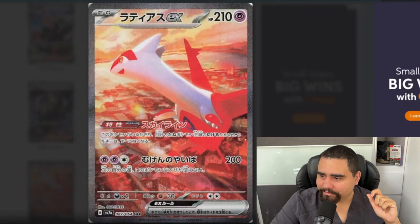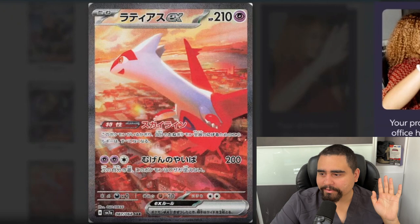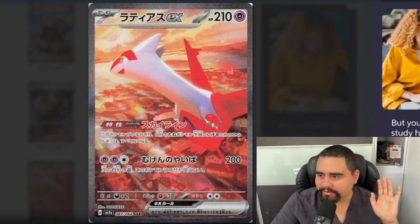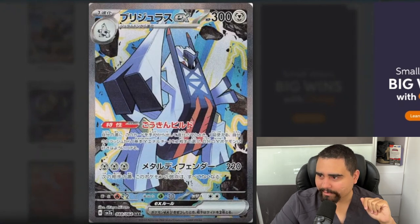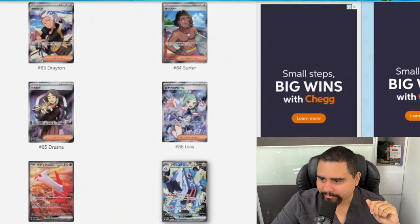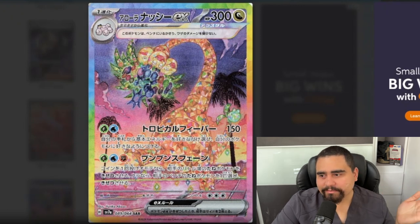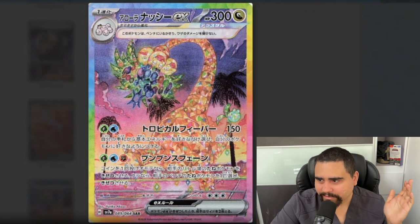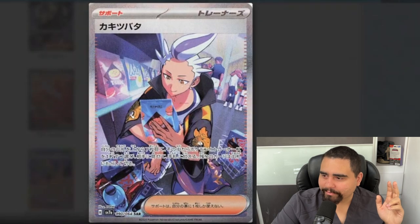We have a lot of Tera special illustration rares with texture — it's going to look even better, especially with the houses and buildings in the background. We have the Arboliva special illustration rare — mid-looking, Arboliva is a decent Pokémon. Next is the Exeggutor Stellar Tera — I really like the vibe of this card. It's not going to be people's big chase, but it's a nice-looking card.